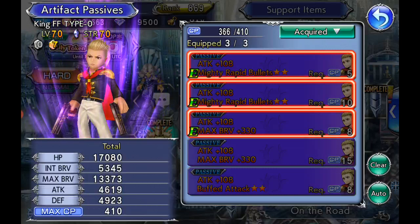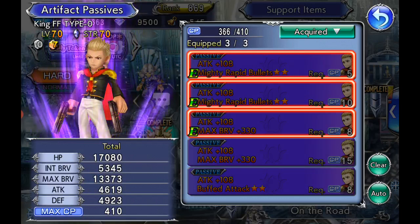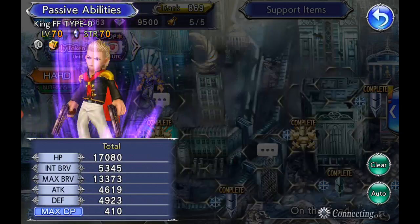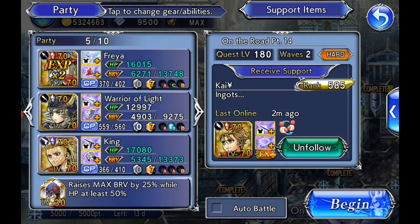Because of last event, I actually got some mighty rapid bullets for King. I need to roll off that buffed attack, but other than that he's pretty good. I wish I would do another World of Illusions because he's been held back by the CP cost. My Warrior of Light isn't so frickin' expensive, but apparently it's close — there are three more boards and I need to start getting rid of passives, which is annoying.